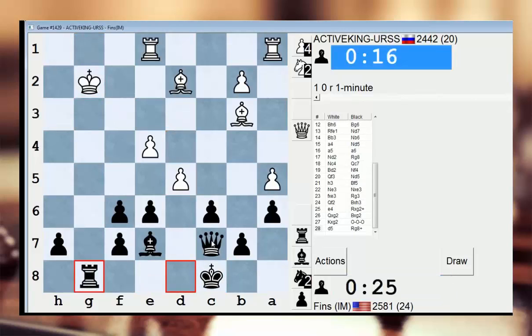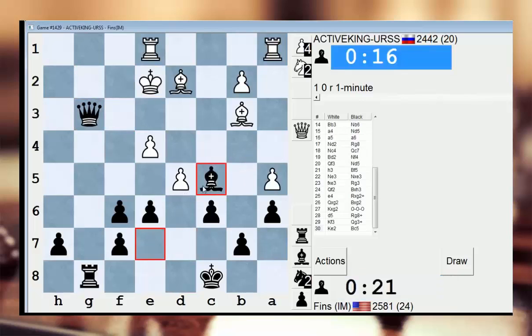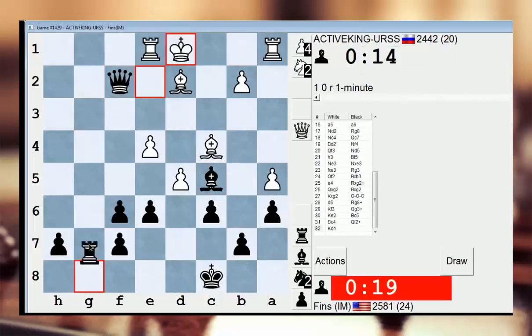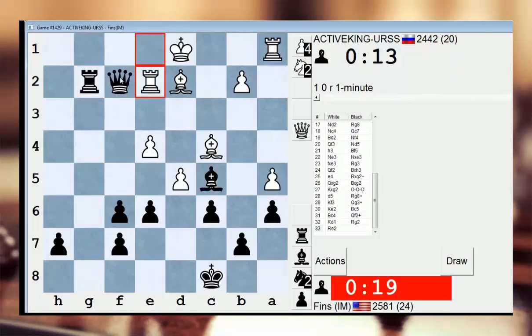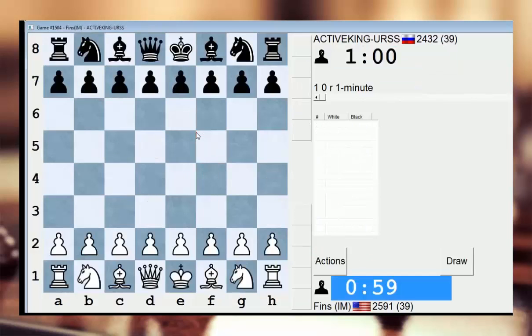Check — your king is way too open, buddy. Way too open to tolerate this. His bishop was hanging on B3 — that's good. Check. Time. Check, let's go here. I can take that. So, 3-0 to start the session.